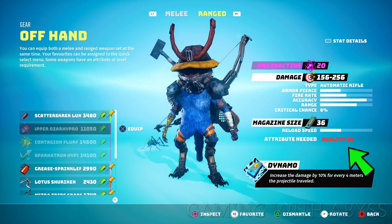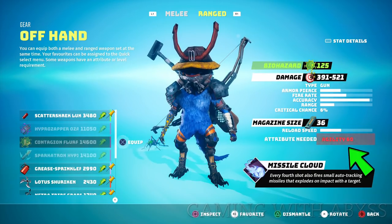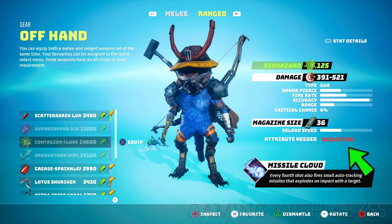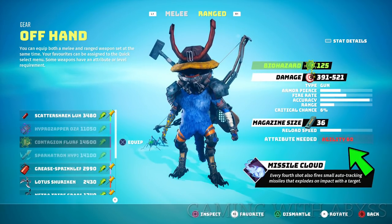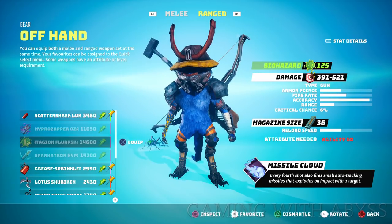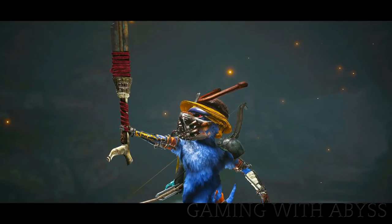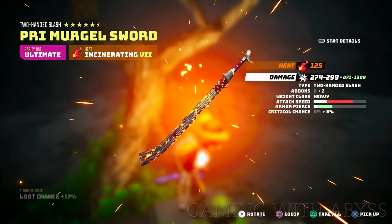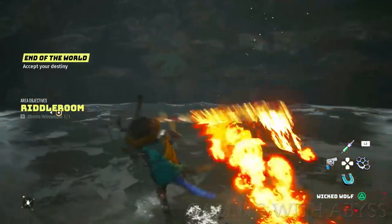Next up, invest some points into your agility. Early in the game I didn't invest anything into agility and then I found some ultimate weapons that require at least 50 or 60 agility. There are challenges in the game that will increase your strength, health, and agility by 30 points each, so you don't need to invest a ton, but I do recommend putting some points into agility so you can use those ultimate weapons later on.